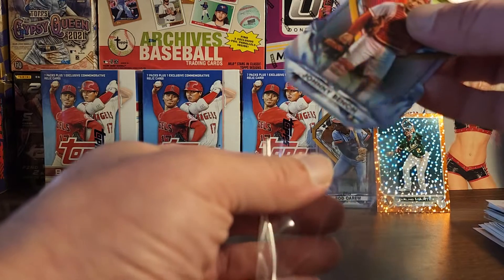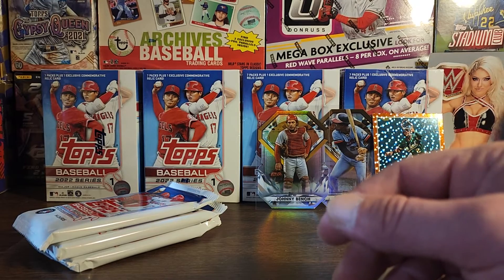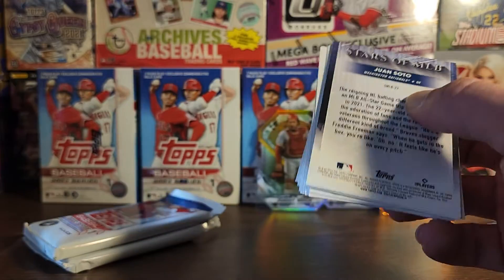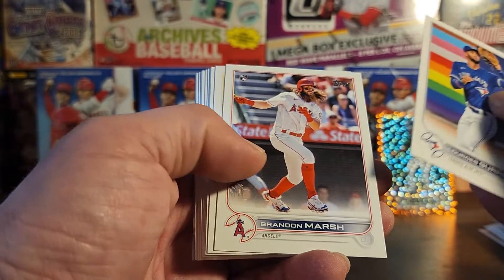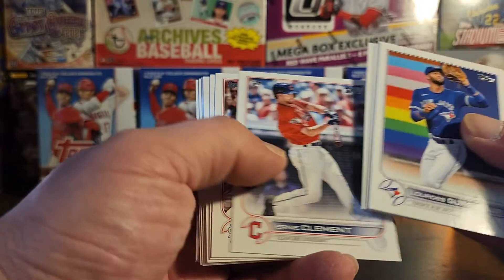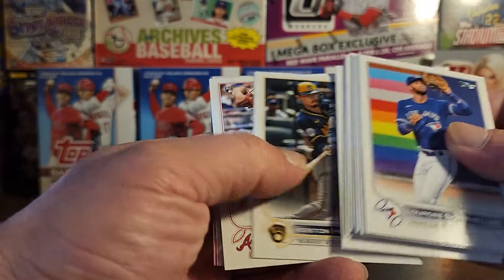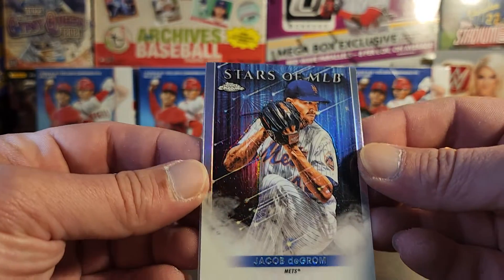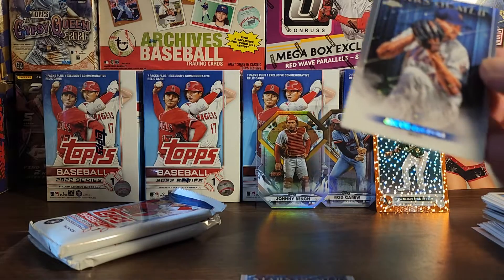I'm gonna sleeve these, I kind of like these. I want like a DiMaggio, a Mantle, a Ruth — maybe a Willie Randolph — like that on the back because I don't have it. Buriel, Brendan Marsh rookie, Brian Hayes future stars, that's a good one. Aaron Judge — I haven't pulled that one yet. Kiriloff future stars. Cal Muller. There is our chrome Stars of the MLB: Jacob deGrom, and then a Soto. We're sleeving both of those boys.